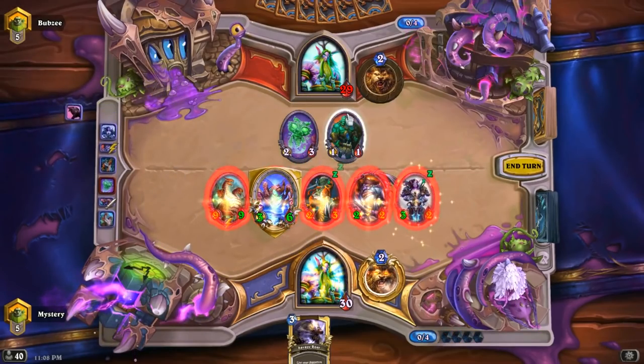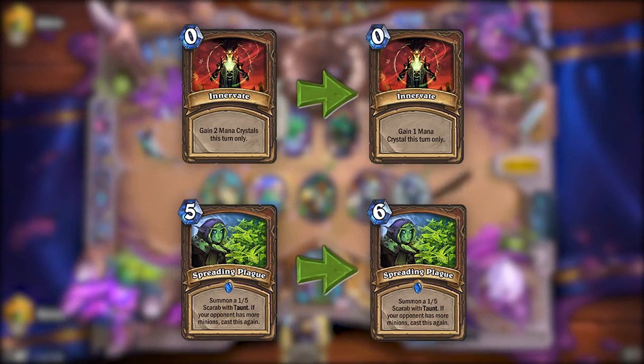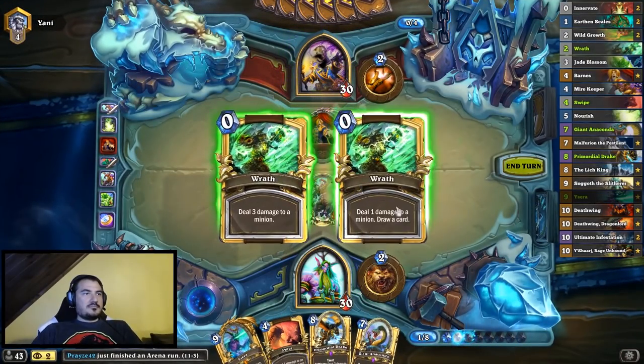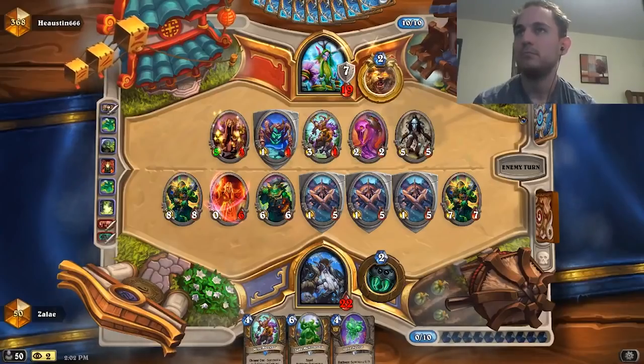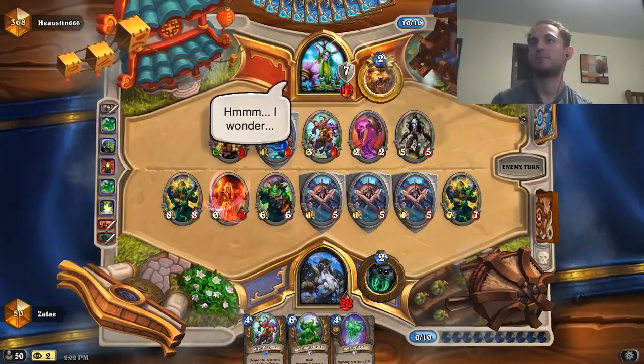This oppressive regime prompted nerfs to the class. Innervate now provided only 1 mana, and Spreading Plague had its cost increased to 6. This was enough to slow down Druid. Jade Druid was now Tier 1, and its aggro brother fell to Tier 2. Despite the nerfs, Jade Druid was still very powerful, and combined with Razzapriest, the other Tier 1 deck, aggro was shut out.